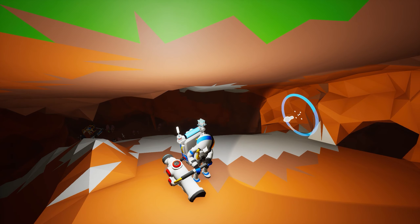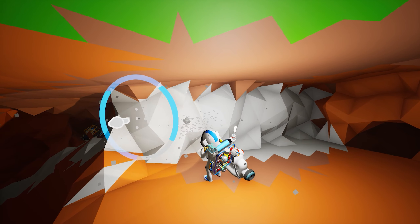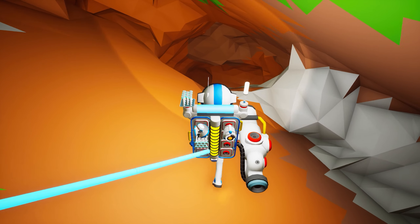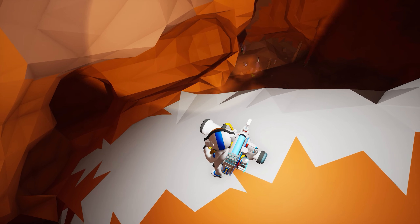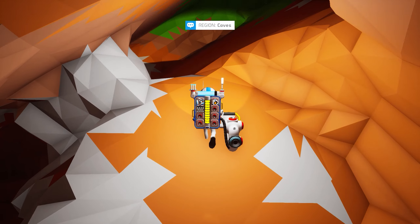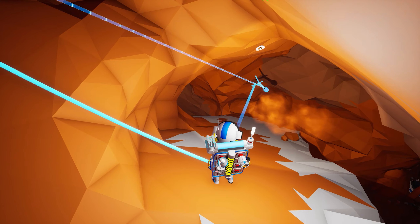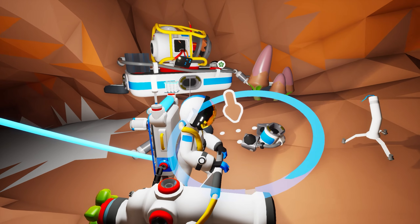Whoa, slow down! We're going to build ourselves a wall right here so that if we're sliding down we just hit that wall — that way we won't accidentally slide off a ledge. Let's go this way; it looks like there's some stuff down there that's going to be pretty cool. Let's get another tether up — perfect — and toss another one right here. We made it down!